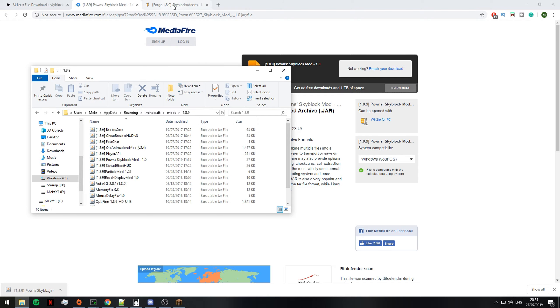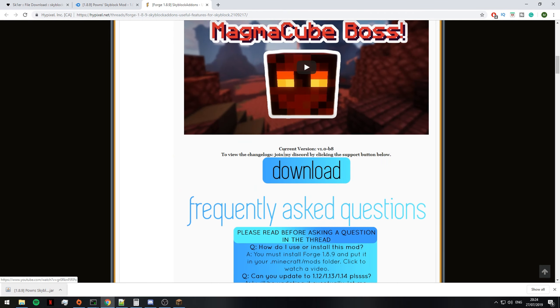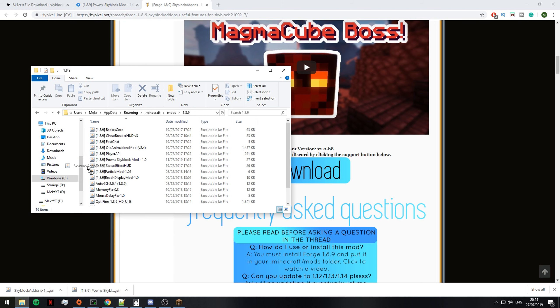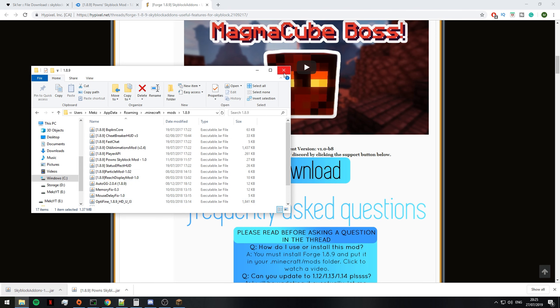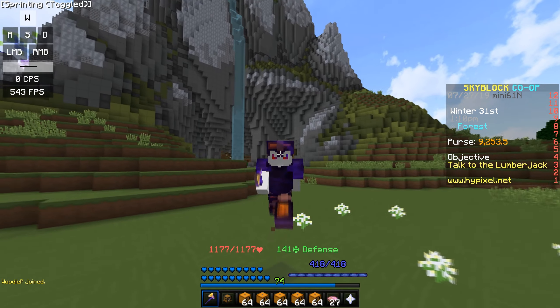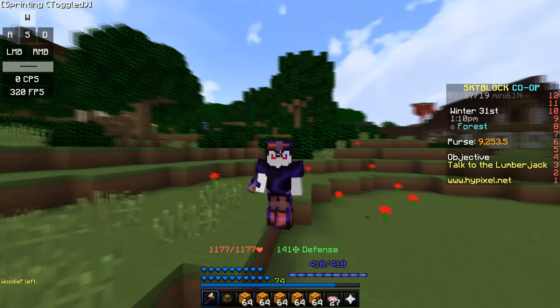Moving on to the next mod — Skyblock Add-ons. This is super easy to install. Just press download, the file is safe, and it's the same process as the other mod. Drag it over into your mods folder and that's how you install it. That's all you've got to do — super easy. If you have any questions I will answer them down below. I'll be leaving a link to all the mods and all the creators in the description, so make sure to go subscribe to them and show them some love — they're awesome mod makers.